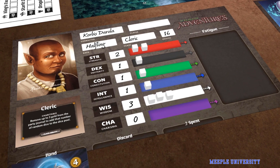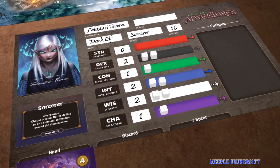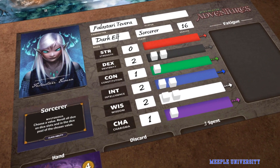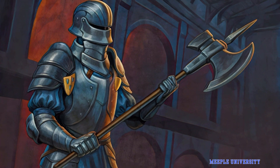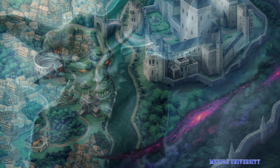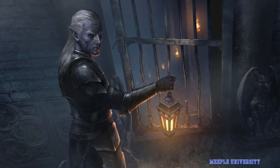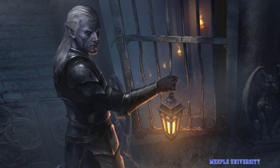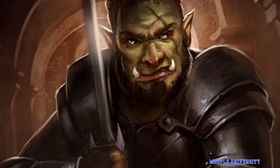We're showing you some components here from the introductory first scenario, but will not reveal anything which will spoil the narrative. In Roleplayer Adventures, players are soldiers in the Kingsguard in Narlos following the war against the invading Dra'gul. Immediately, players are given a choice for a special mission by their commanding officers, and will set off along one of the many possible narrative paths that the game offers.